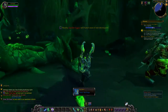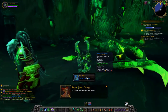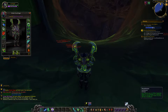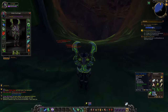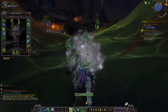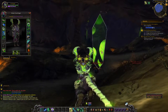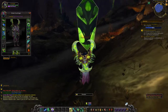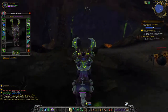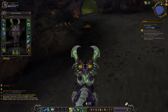Spider eggs will hatch if not destroyed, but we did get a 660 item back. Each time we get these new items we're actually also unlocking their transmog appearance, which is useful if we want to go for this traditional demon hunter look later on. We're 50% through on the war progress, so let's start making our way over to the next quest objectives.